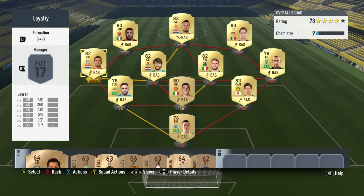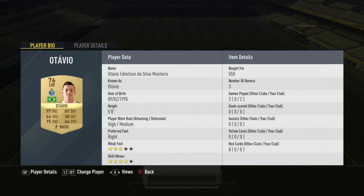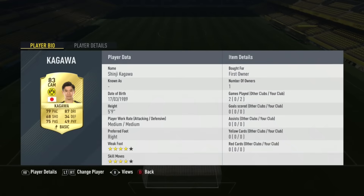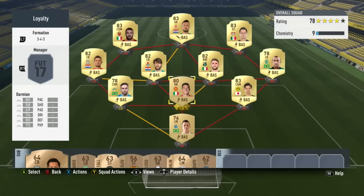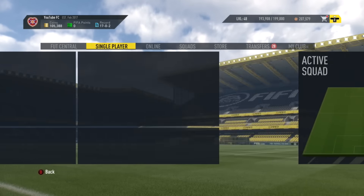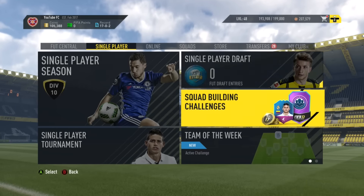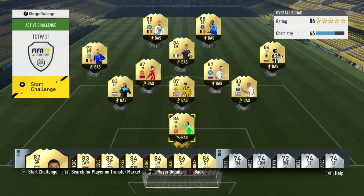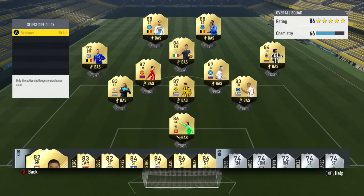I'm going to show you guys how to get loyalty a lot quicker. It adds one game to every single player, a lot quicker than quitting out of FIFA. As you see here, we've got Ottavio — he's got two games played for my club. Same with everyone on this squad; they've all got two games played for the club. I'm going to show you guys how to get an extra game, so it's three games, a lot quicker. This saves so much time than going into a game, quitting out, and going back into FIFA.